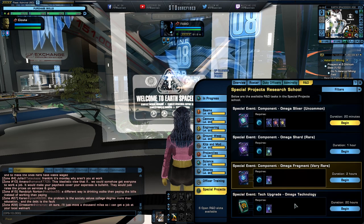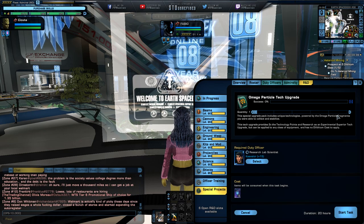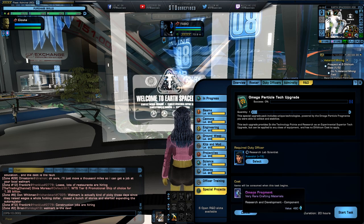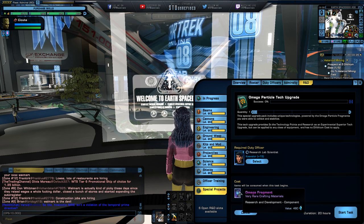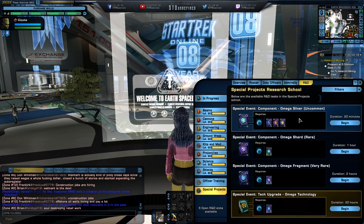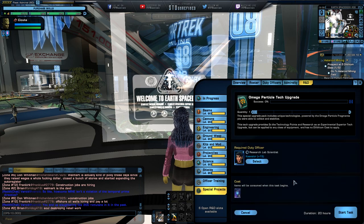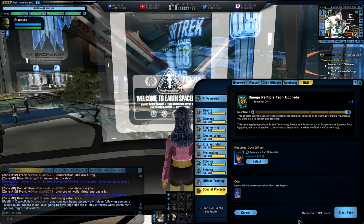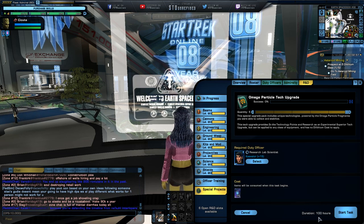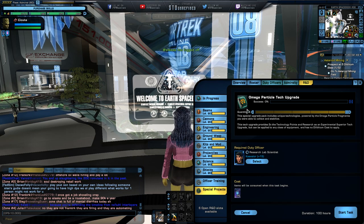The interesting part is going from Omega fragments to Omega technology. It works the same way — five times five costs you 20 hours in duration, and each time you want to upgrade an Omega particle it costs you three Omega fragments. Each stage — from traces to shards to fragments to Omega technology — takes a long time to process. If you want five of them to upgrade, it costs 15 fragments but sets you back at least four days, around 100 hours. Keep that in mind.